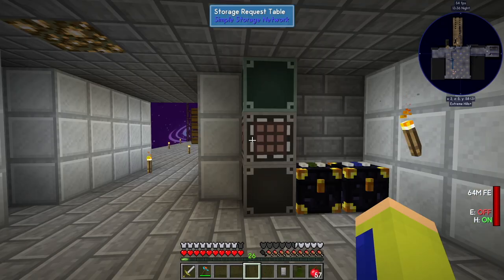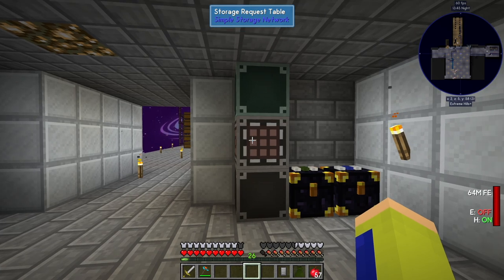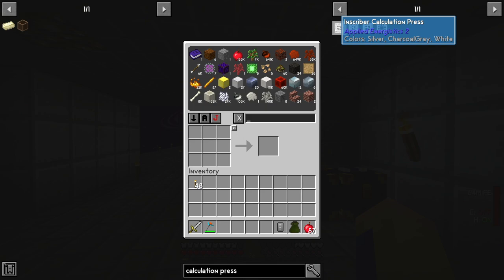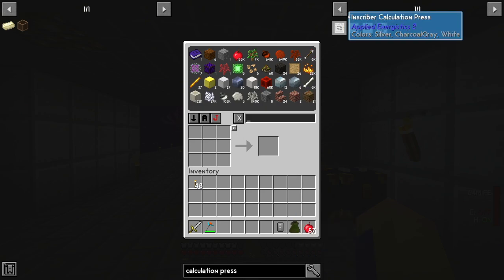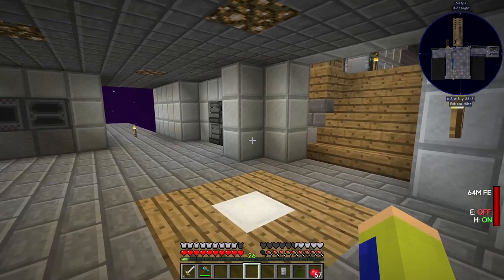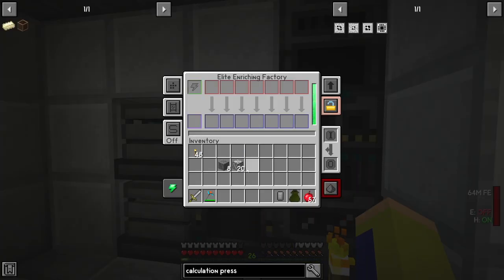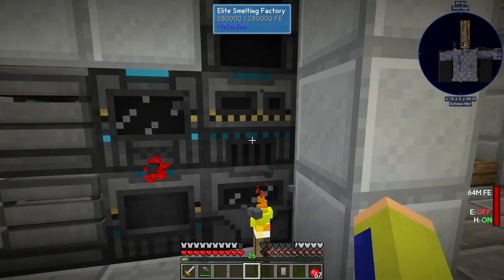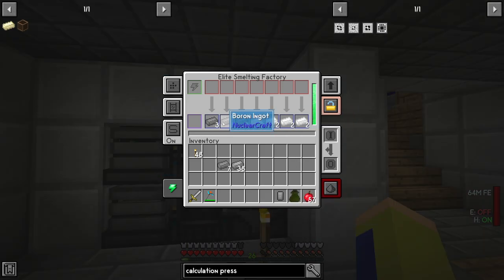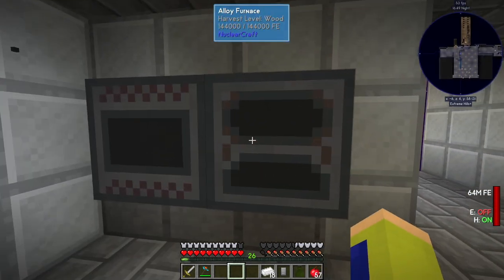When I was rearranging my base I was left wanting a better storage system, so we are going to get into Applied Energistics today. To do that we need four different presses to make the different circuits. I like to take the materials first into the enriching factory, let them run, and then they'll be turned into ingots inside the smelting factory.